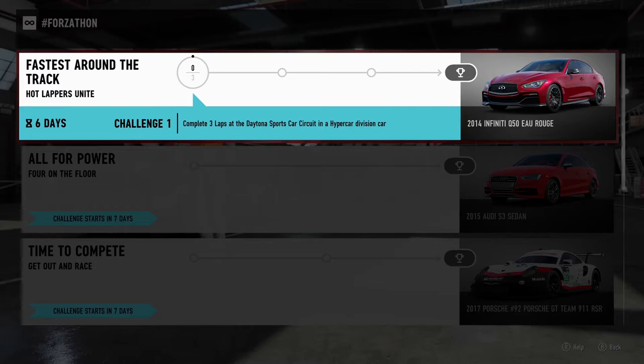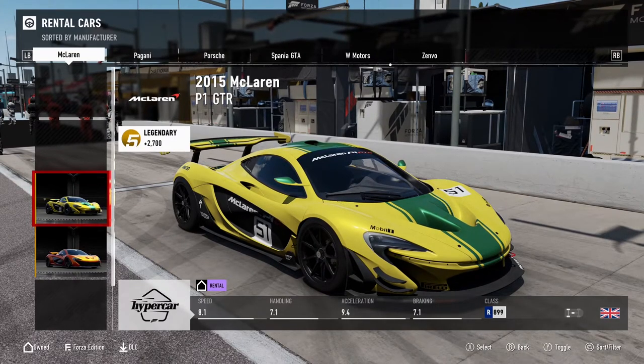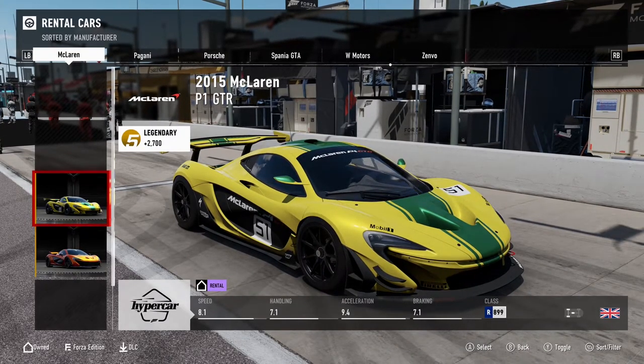For the last prize you have a chance to win the Q50 El Rouge and you'll need to complete three laps on the Daytona sports car circuit while in a hypercar. This means you can take one of the highest performance vehicles to hit the pavement, and I went with the McLaren P1 GTR.